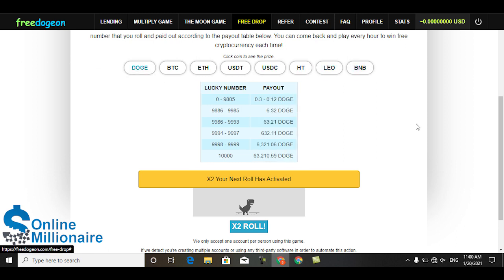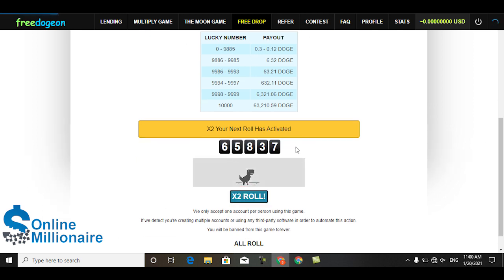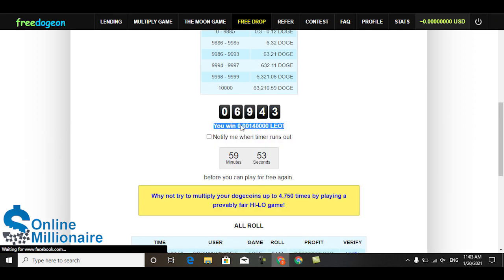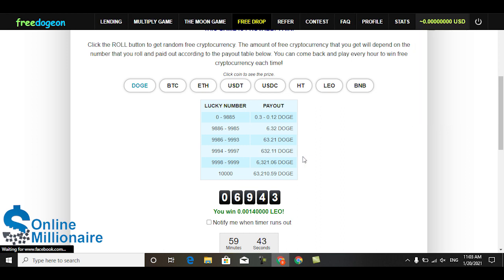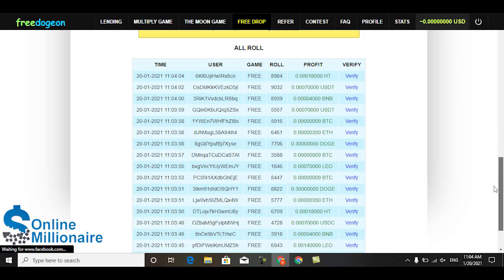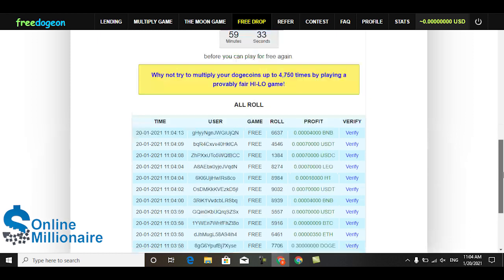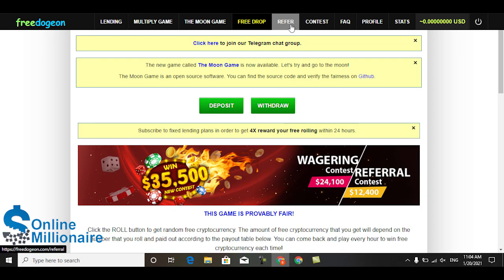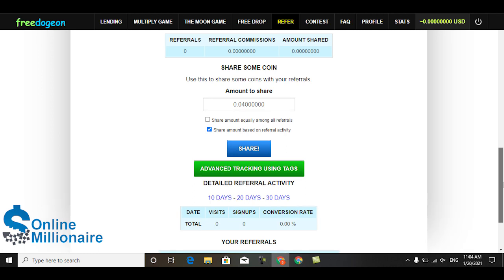I'll choose Dogecoin - just click roll. The rolling number will be found and you can participate in this. You can see I earned this much Dogecoin. You can go here to watch what you've earned, and you can see other persons coming here and claiming free crypto from this website.